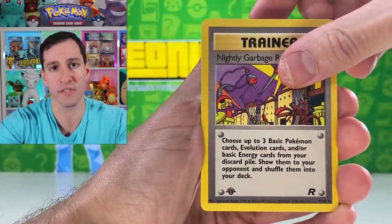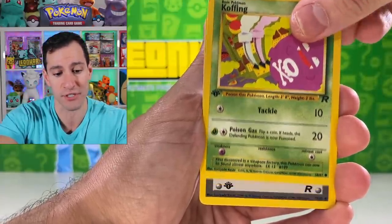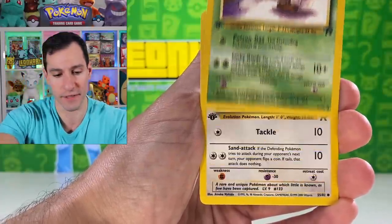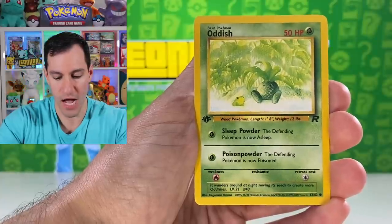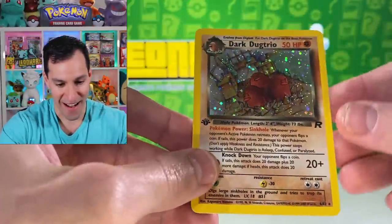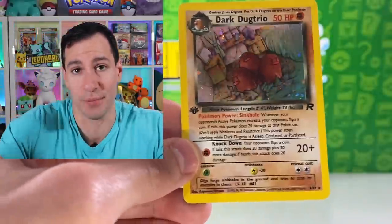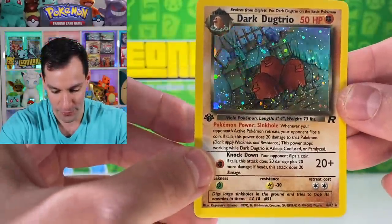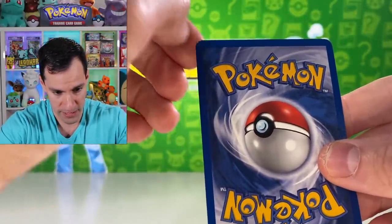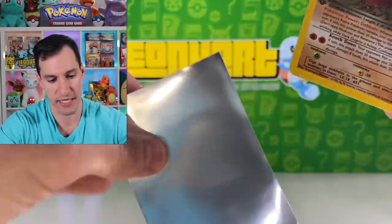Big videos coming this Saturday and Sunday — maybe a reveal of a certain lost card, so get ready. First pack results: Ratata, Grimer, Eevee, Oddish, Zubat, and a Dark Dugtrio holographic. As a kid I always enjoyed pulling this one — I actually believed a Dark Dugtrio would pop through the floor of my bedroom. Centering looks very nice, minor whitening at the top left, otherwise a clean pull.